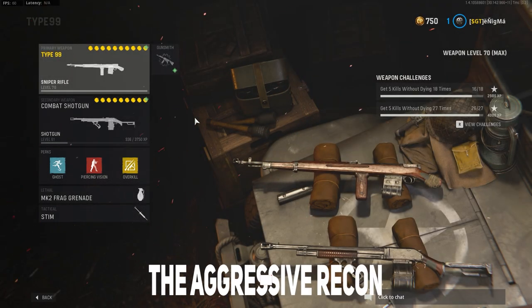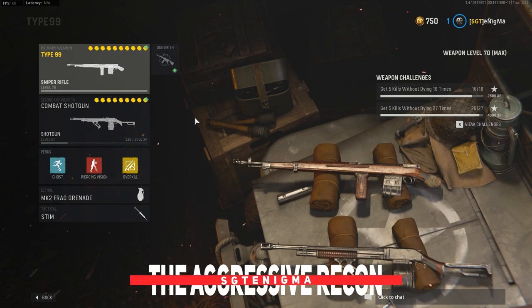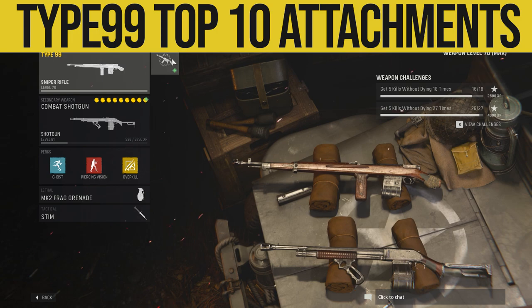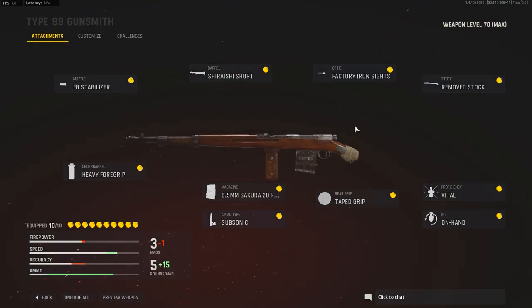What's up everyone, this is Sarge. We're going to be looking at the top 10 attachments to use on your Type 99 Sniper once you fully max it out. The Type 99 Sniper is the first sniper in Vanguard, and with that comes a lot of different attachments and setups you can use depending on your playstyle.